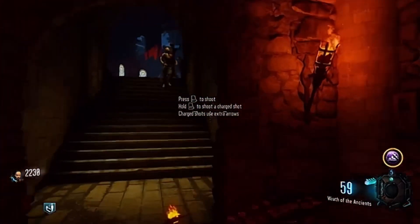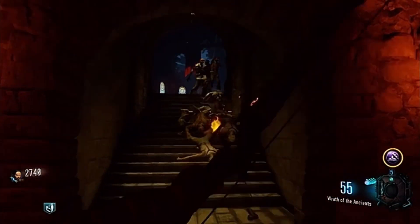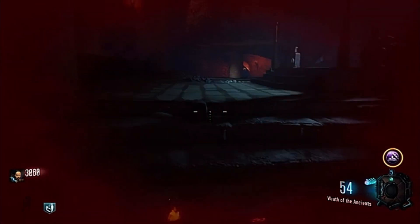First of all, you want to make sure that you have the Wrath of the Ancients. You get this by just doing the dragons. There's three of them: one on the right side of the map, one in the main hall of the map, and one down in the triangle room.